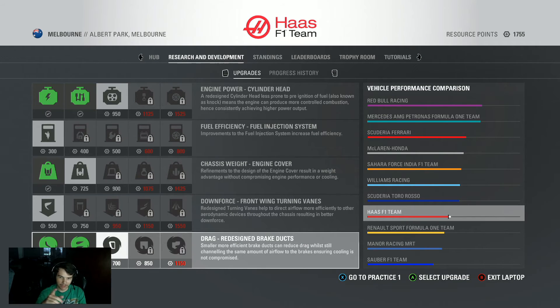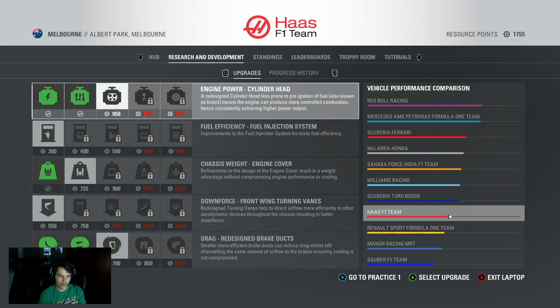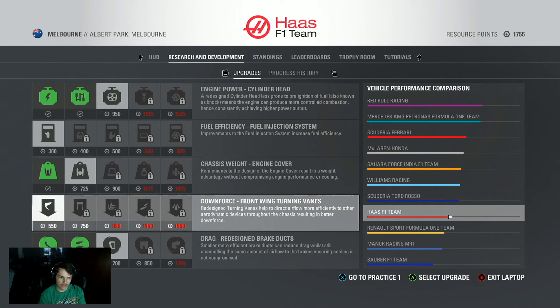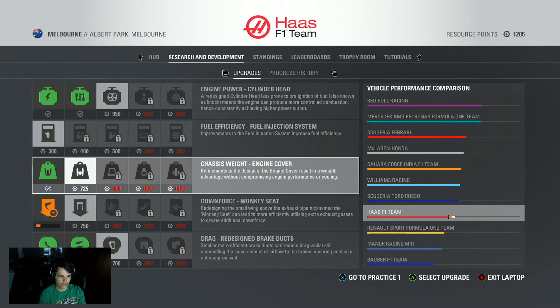I do not know what I want to do. As you can see on this side of the screen, you've got the vehicle performance comparison, and that has us all the way near the bottom. As we develop things, it moves that little bar over. We've got chassis weight, fuel efficiency, engine power — probably one of the bigger things. We haven't done anything with downforce, so we'll go ahead and get one of those upgrades. That's going to take some time to develop. We're now down to 1,200 resource points.